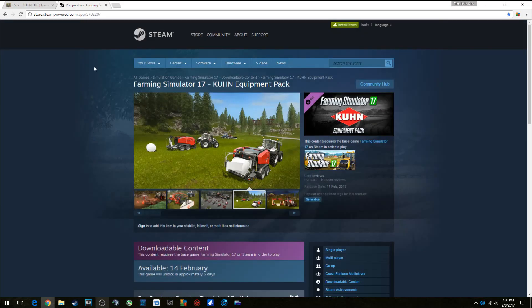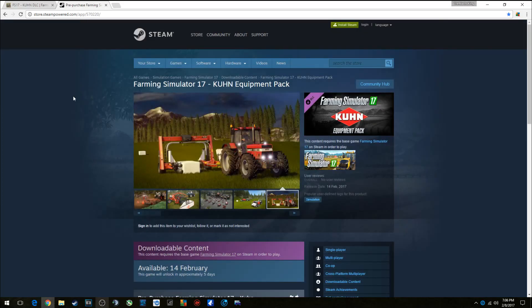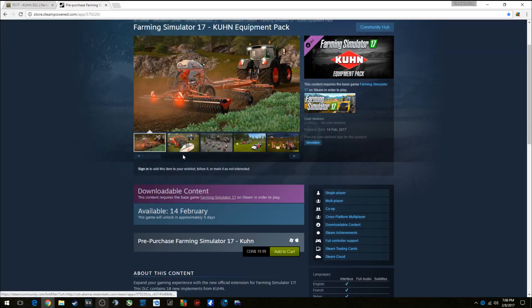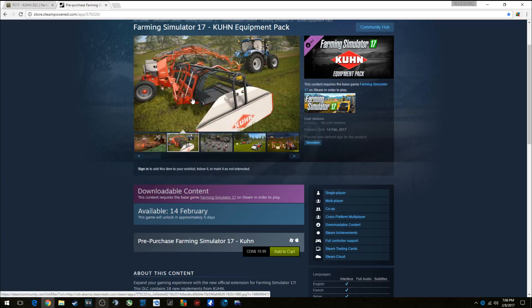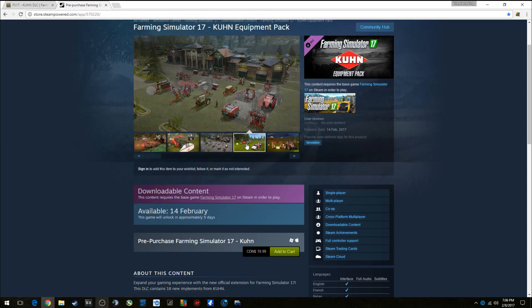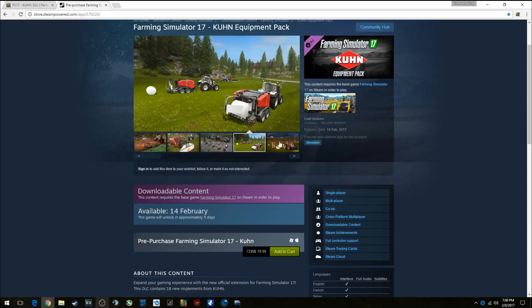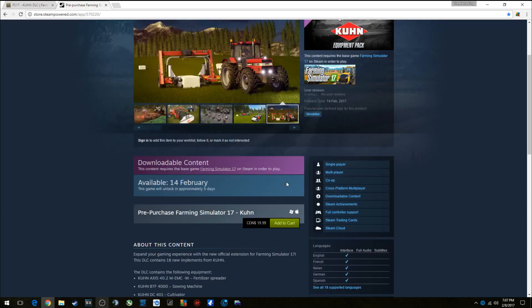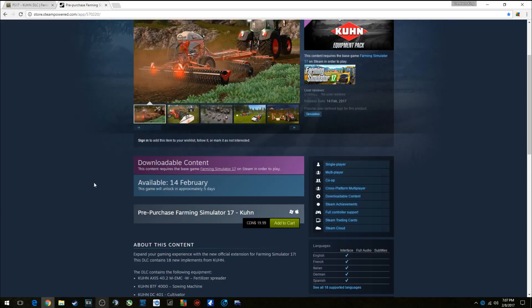Let's take a look — this is the Steam site, I'll leave both links down below if you're interested. It's an 18 piece pack; we have a seeder-cultivator combo, what looks like a square bale wrapper — a pretty crazy looking piece of equipment. There are all the individual pieces, a couple of bale wrappers, and the square bale wrapper in motion.